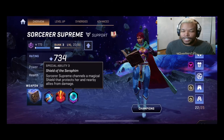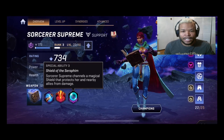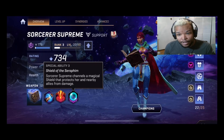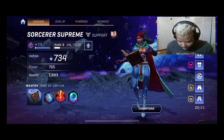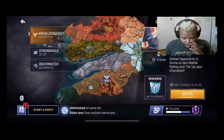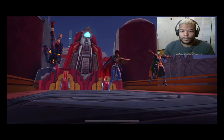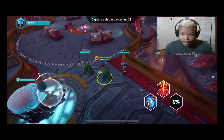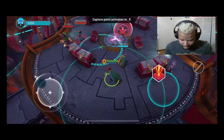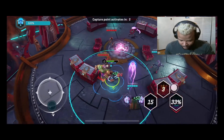Now we're going to jump into some gameplay to show you the two different play styles — how you will and should play with her. We're going to start with the supportive role. We have multiple opponents here, so we're staying in the back line, causing weaknesses to as many enemies as possible.